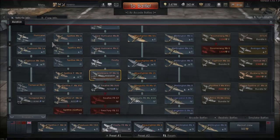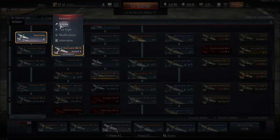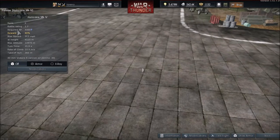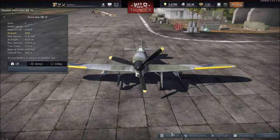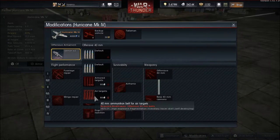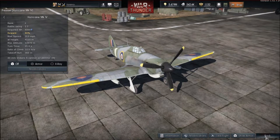The next aircraft is the Hurricane Mk 4 — it has 2x 40mm cannons and a battle rating of 1.7, which is pretty low. Now the difference from the dev server is it can actually get HEFS — High Explosive Fragmentation Incendiary Tracer rounds. On the dev server it only had armour piercing, so that'll make it better for dealing with enemy aircraft.